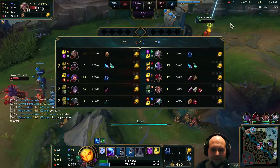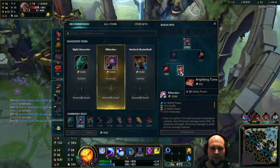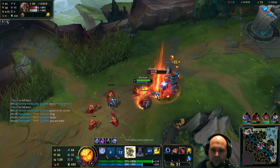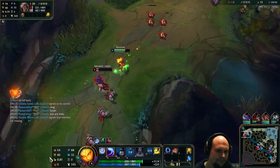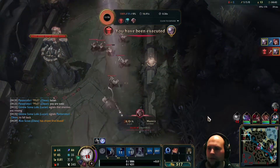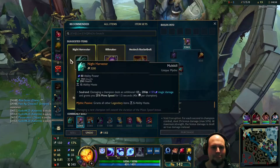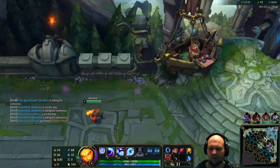That was a pretty nice trade for me in the end — could have been really problematic. I want to go for the Riftmaker and some health pots. I get executed — fine, I'm totally fine with this. Good start. I will use the money I get to go closer to my Mythic. The Riftmaker is a pretty nice item.